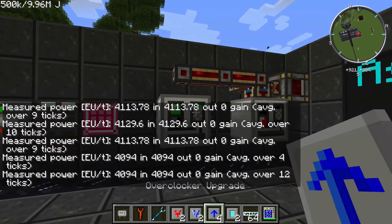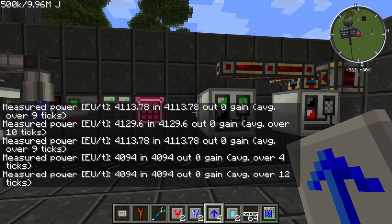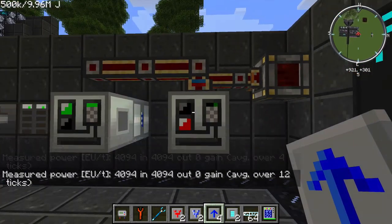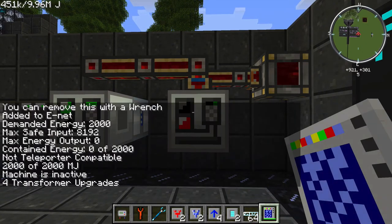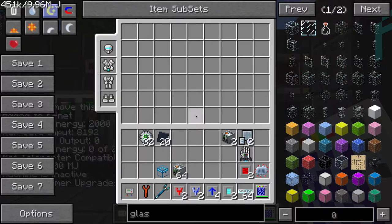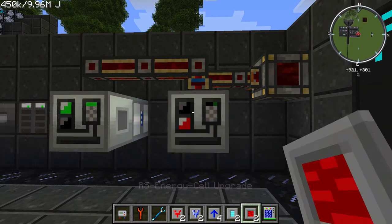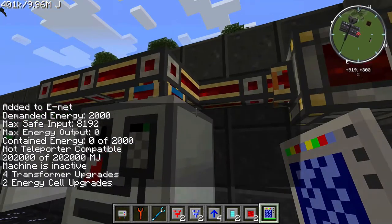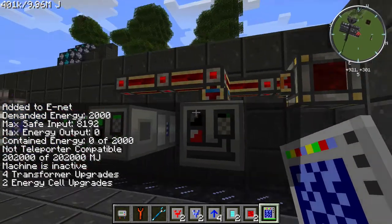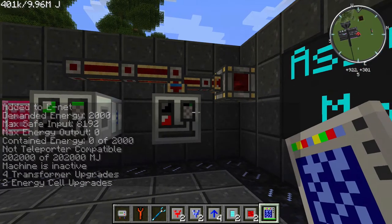This machine here has an MJ upgrade — you can see on the left there are four transformer upgrades and it says 2,000 of 2,000 MJ. You can also take the RS energy cell and add it a couple of times to increase the maximum amount of MJ this machine can store. You can see the redstone energy conduit is connected to this machine but not the other, and that's how you can tell it will accept MJ.